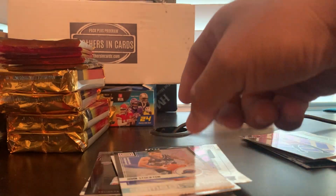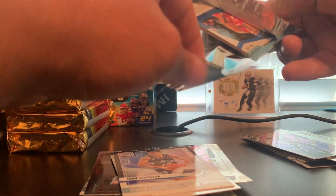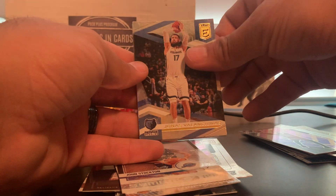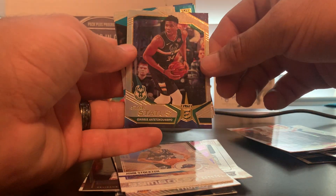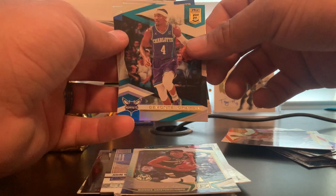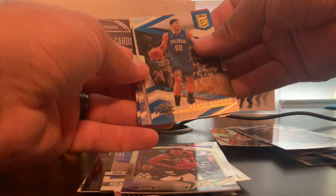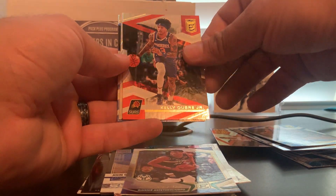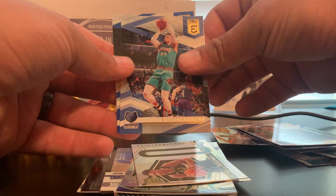Norman Powell Trophy Club, Shaq, and John Stockton Status Symbols. Now we're at Elites — Jonas Valanciunas, Carmelo Anthony Star Status, Giannis — it's terrible what happened to him in that game the other night, hopefully he recovers and is able to get back on the court next year. Devonte Graham and Darius Harris. We got Aaron Gordon, Kelly Oubre, another Jonas — Spellbound, this one is not numbered, still a nice card. Dylan Brooks and Luka.